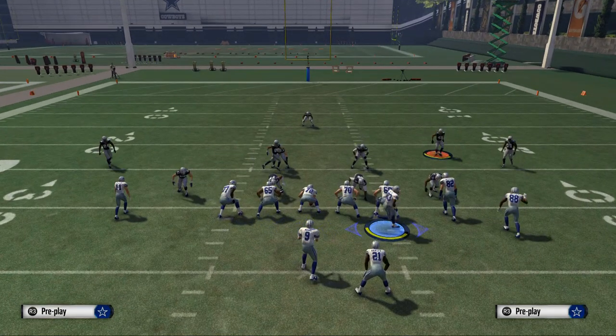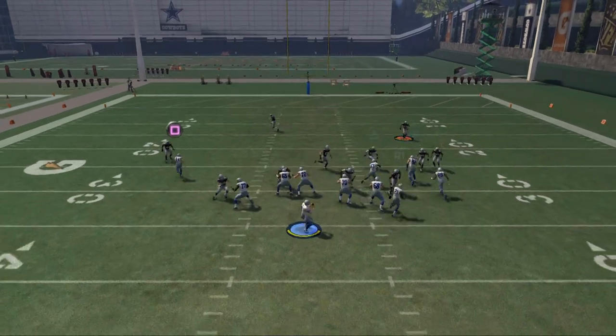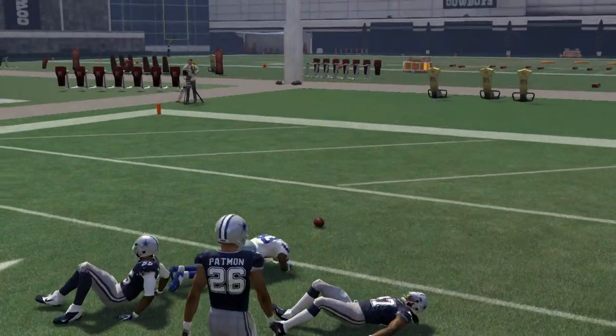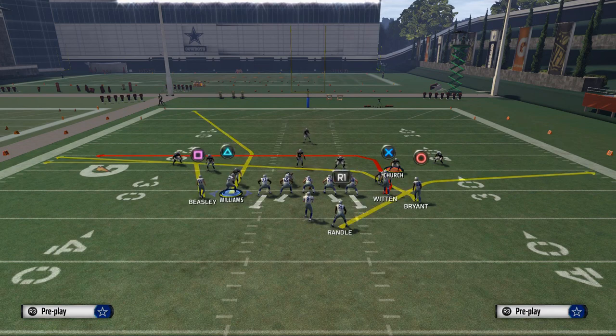Those are the progressions for man-to-man coverage. When the safety is back it's a little bit harder — Rolando McLain can knock the ball out. So those are your reads against man coverage.